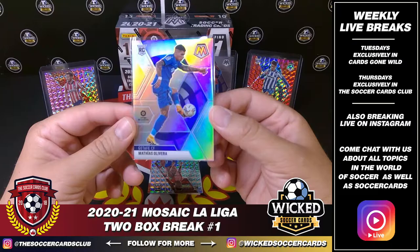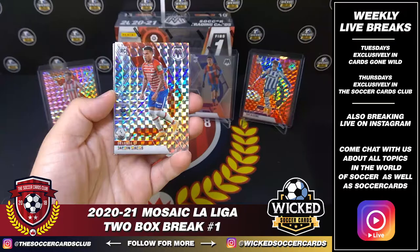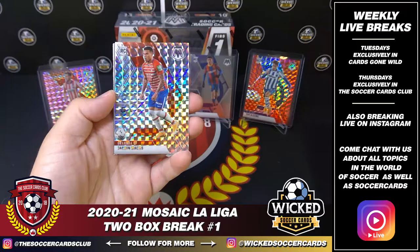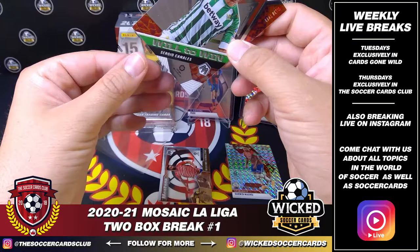Next one: Matias Oliveira, the silver. I'll see if I can clean that up from the auto being stuck in front of it for Adrian. Darwin Machis for Granada, Mosaic Rookie. Maxime Gonalons for Granada, Montage insert. And a Will to Win, Sergio Canelis.